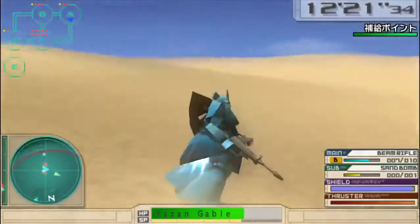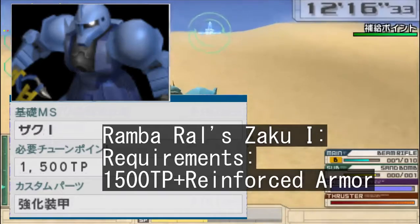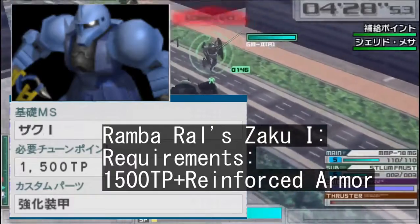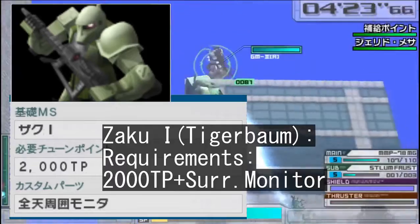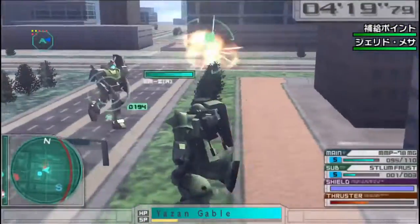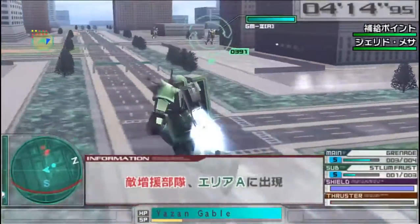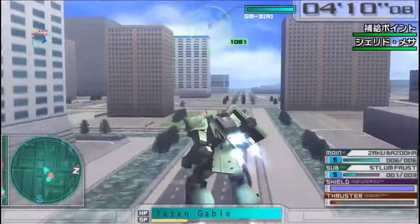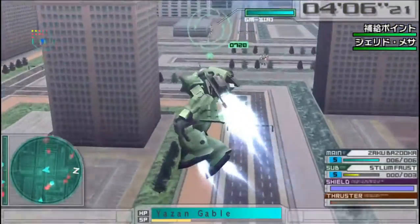Another thing I should add is that the TP requirements don't stack, so if the research plan for Rambo Rolls Zaku 1, for example, requires 1500 TP, and if the Tiger Bomb Colony Zaku 1 requires 2000 TP and the surround monitor, all you need is the 2000 TP, since that will cover both of them when it comes to the TP department. As you progress through the game, you will gradually get more parts and mobile suits, which in turn lets you unlock more research plans for purchase, and so on.